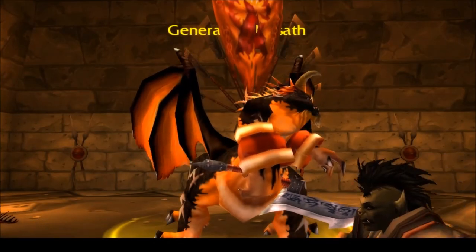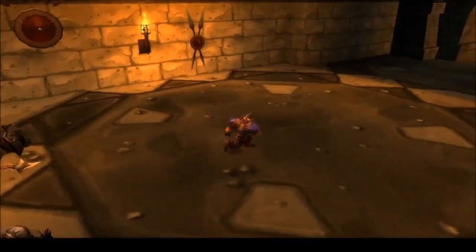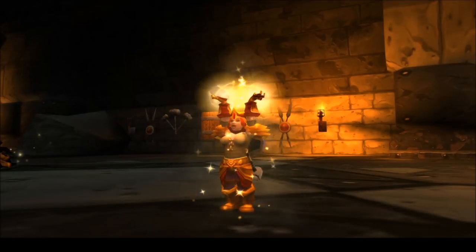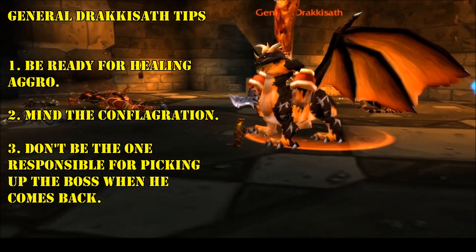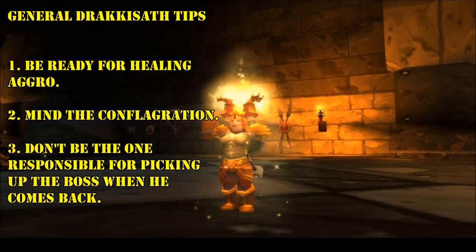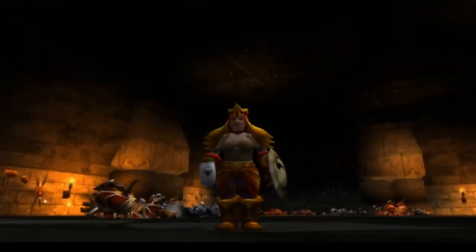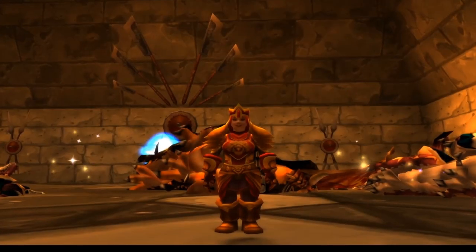In order to get your chest and complete your set, you'll need to kill General Drakkisath. As a Paladin this fight is pretty simple: the Hunter pulls the boss away, your group takes out the two adds, and then everyone burns the boss when he comes back. As a healer, be wary of the boss when he returns as you might get healing aggro. Make sure to keep the tank up, especially during the conflagration, and you should be good to go. If you're tanking this boss, good luck picking him up when he comes back. Here's hoping you get your chest.